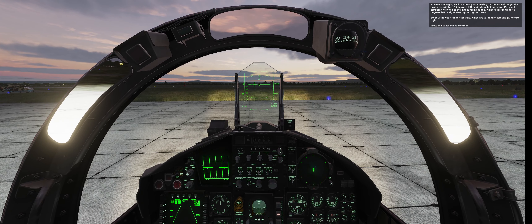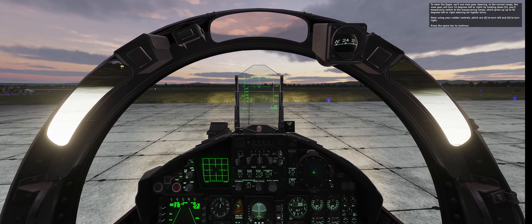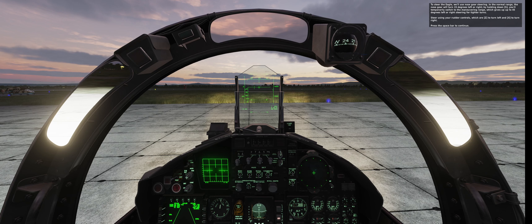To steer the Eagle, we'll use nose gear steering. In normal range, the nose gear will turn 15 degrees left to right. By holding down S, you'll temporarily switch to the maneuvering range, which gives up to 45 degrees left to right steering for tighter turns. Steer using your rudder controls, which are Z to turn left and X to turn right. Press the spacebar to continue.